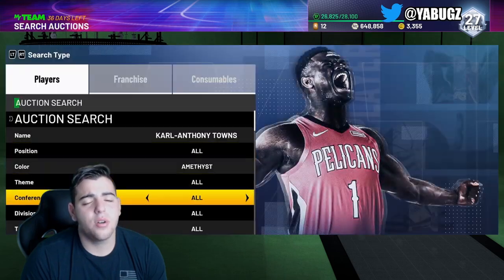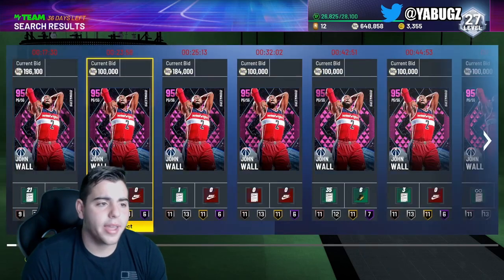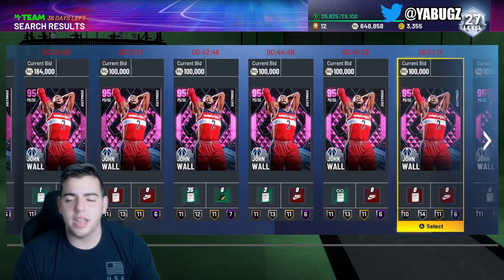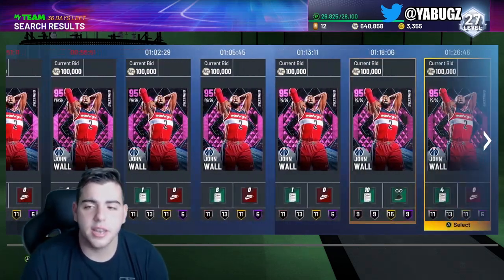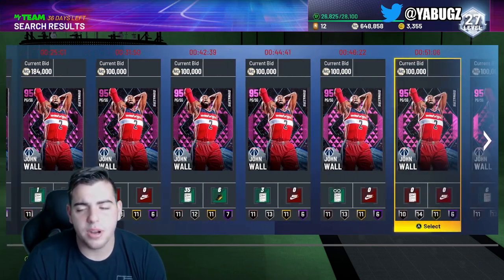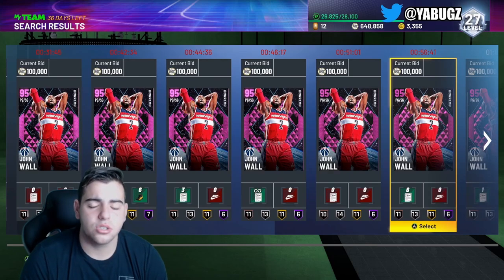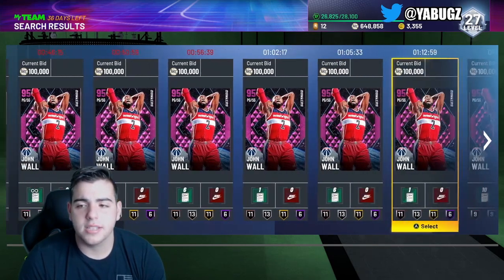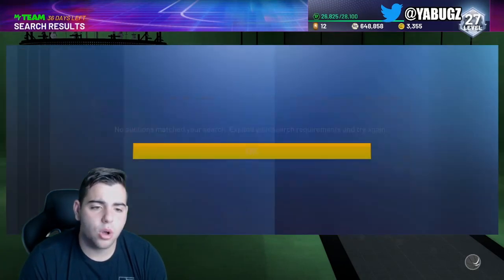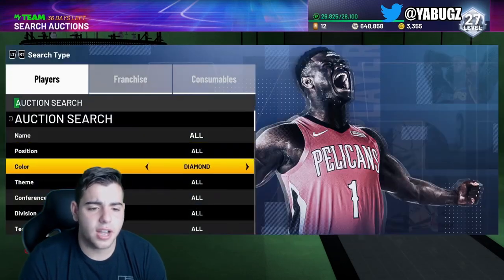John Wall — get rid of him. He might rise a little bit but I say sell. I sold mine for 310k. He's very expensive, so if you did the dunkers challenges just ship him off. I would not lock in for Josh Smith either — that's also why I couldn't get to level 28. Trust me, it's just not worth doing. Get that John Wall challenge done and then sell him off — he's just not a good hold right now.